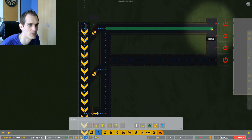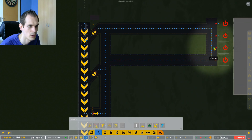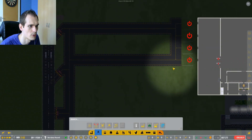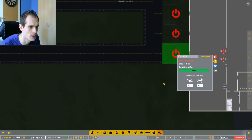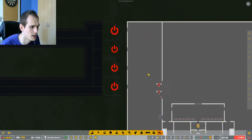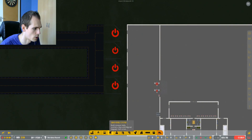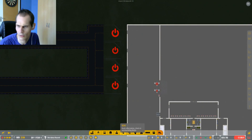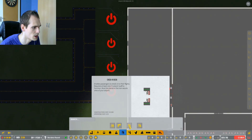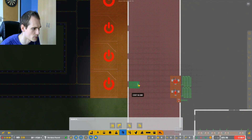We're gonna connect all the stands - and that's it, that should work out just fine. Now commercial only - we need to have a boarding desk of course. Desks, desk, desk. How long are we running this video? We still have lots of time. So we need the boarding desks - we need four of these.